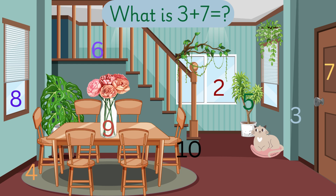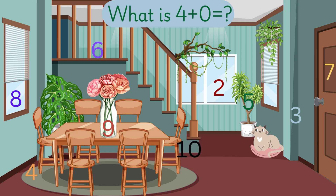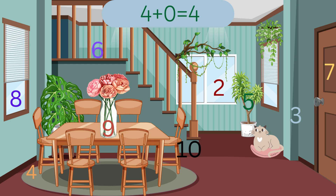What is 3 plus 7? 3 plus 7 is 10. What is 4 plus 0? 4 plus 0 is equal to 4.